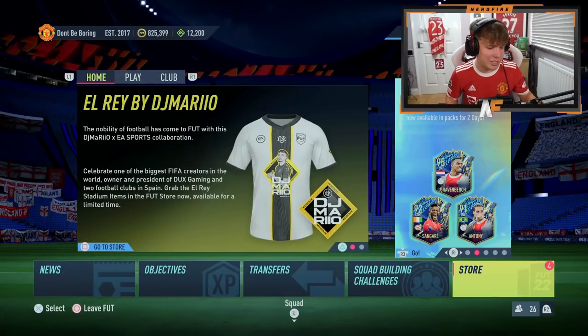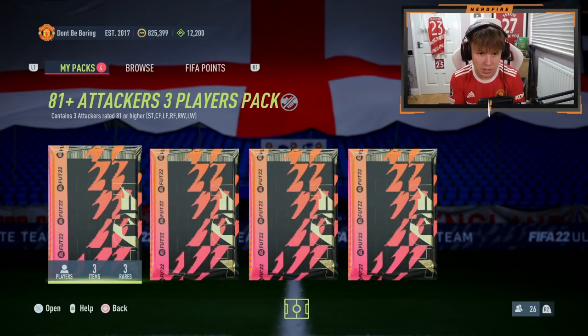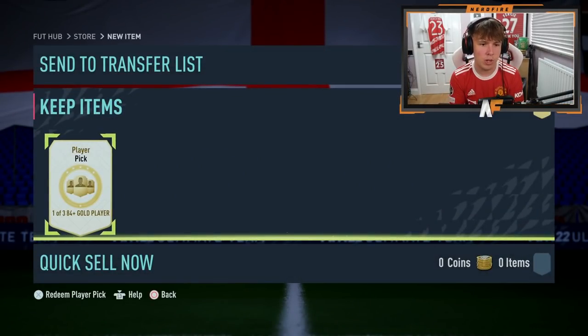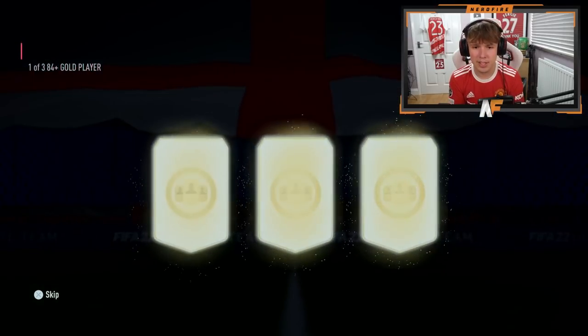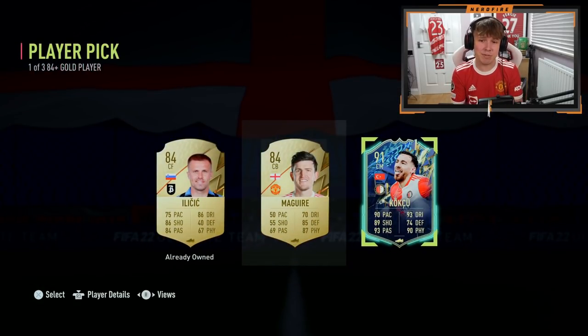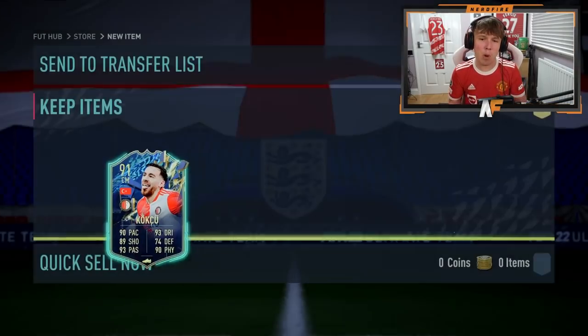6 o'clock is here. The Premier League Team of the Seasons should be here. We're going to have to open up a player pick first before we can get to our lightning rounds. Yeah, we've got an 84 plus player pick that I didn't open before. Can we get a blue from it? We do get a blue - but it's not a Prem TOTS. It's a decent rated TOTS in Koku, a pretty solid card. So we'll take that, but on to the 50k packs.